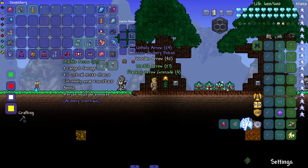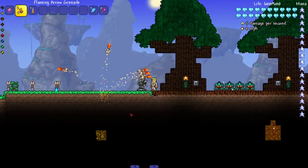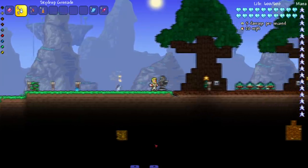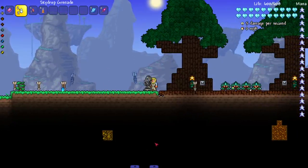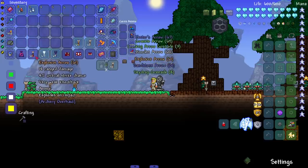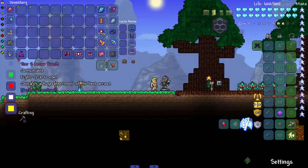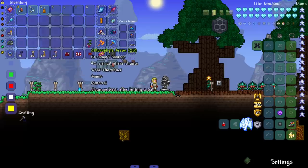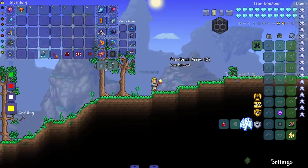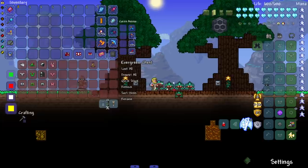On to the tier 2 arrow pouch — marble arrows, more potions, and a flaming arrow grenade. Next up tier 3 — more marble arrows, flaming arrow grenade, and a sky drop grenade. Interesting: the arrows go up and then come down. Arrow pouch 4 gives explosive arrows and granite arrows. The last one gives a lot of vanilla arrows — holy arrows are amazing. The grenades are pretty much exactly the same, so not bad overall.